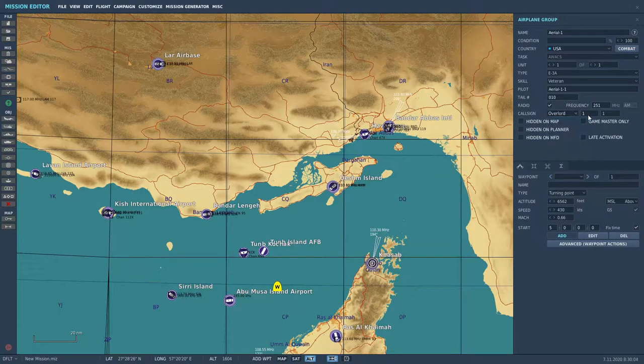Its callsign is going to be Overlord 81. And let's set a frequency. The default is 251.0 — it's so vanilla and boring. Let's go to 370.725.